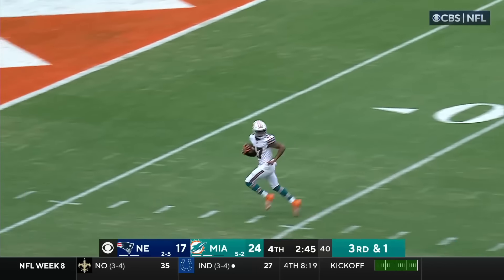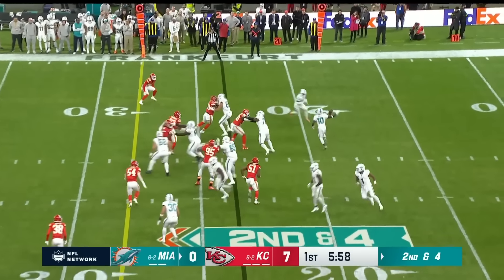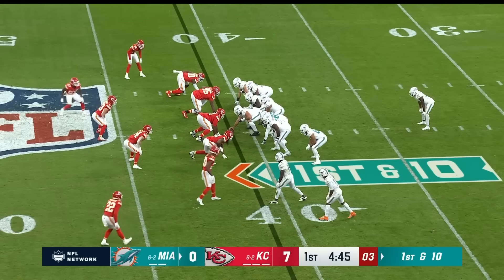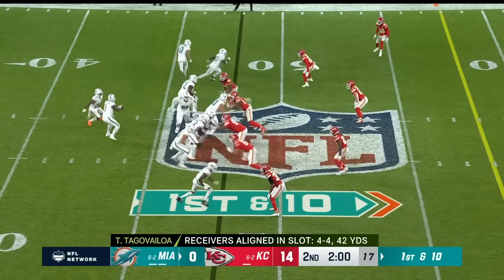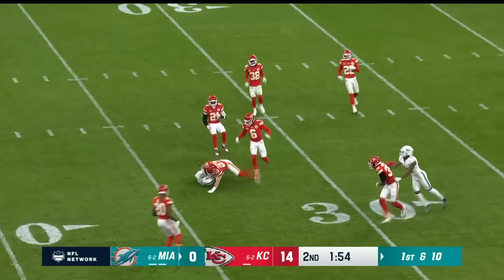Tua fakes — oh my goodness — wide open — Waddle's going to waltz in! Tyreek Hill has it, he flips it to Waddle — oh, he's looking spry here. First down. Tua, quick throw over the middle — there's Hill. Tua turns, has it, over the middle to Tyreek Hill, makes a move — and Tyreek.